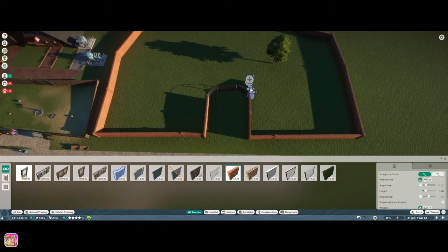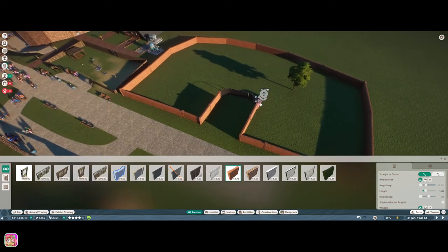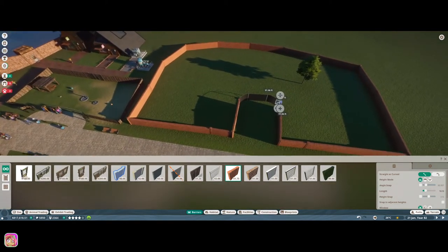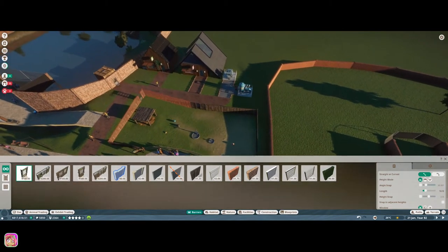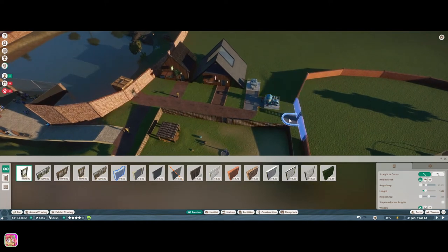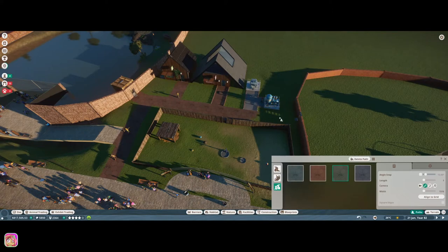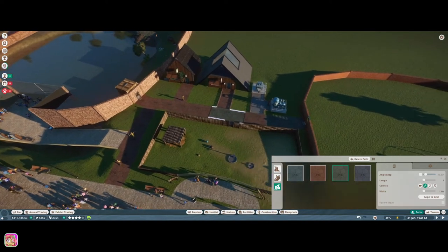You know what, I'll deal with that later. Let's go ahead and get a habitat gate — we'll do a regular habitat gate and see if we can squeeze it in here. Then we'll put a staff path. Okay, we'll do from here and see if we can get it connected. Yes! The staff path is connected. It's not the right color but oh well, that's fine.